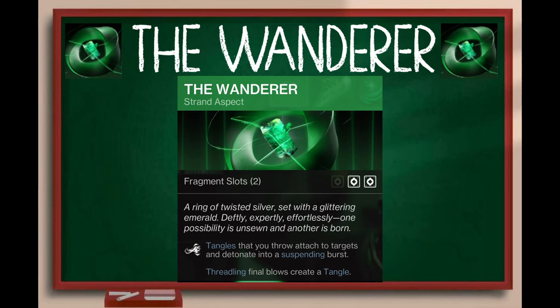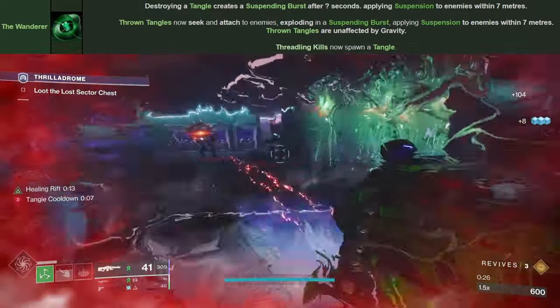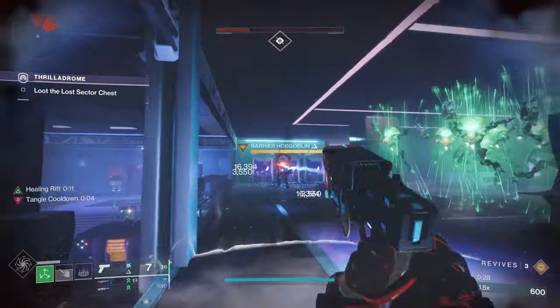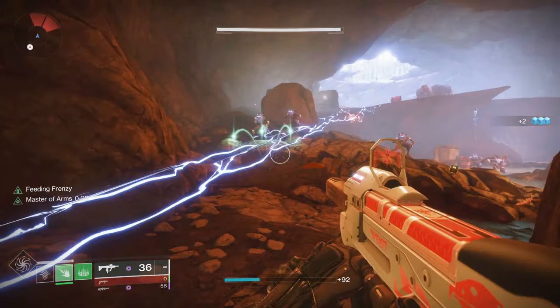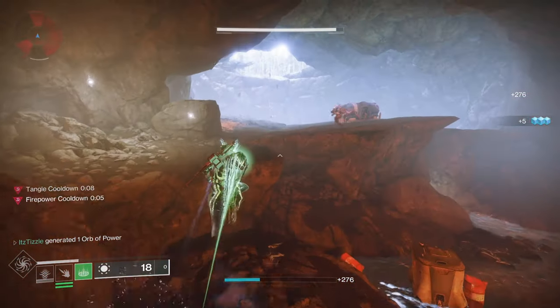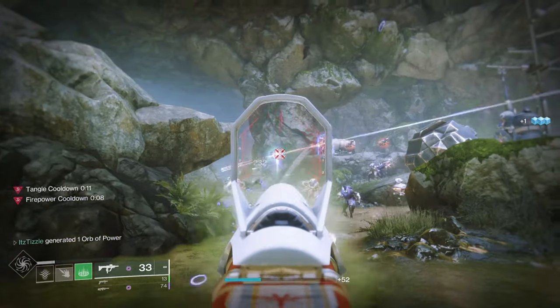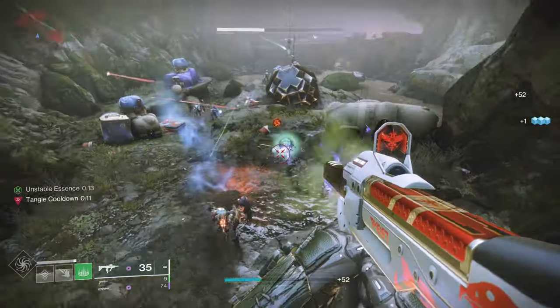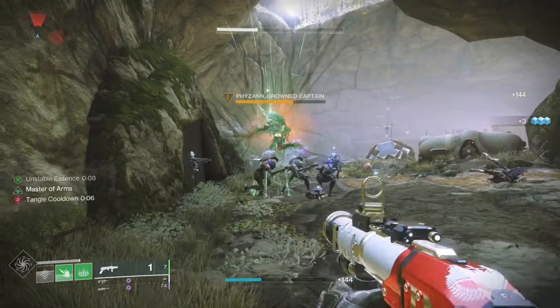Up next is The Wanderer. Tangles that you throw attach to targets and detonate into a Suspending Burst. Threadling Final Blows create a Tangle. The Compendium says that the Tangle we throw will suspend enemies in a 7-meter radius, which is pretty good. Threadling Final Blows creating a Tangle is another way for us to make a Tangle. This is a strong aspect because Suspend is such a strong verb, especially in high-end content. You don't just have to throw the Tangle either — you can shoot it and it will detonate and suspend targets, which is great to use from a distance in high-end PvE.